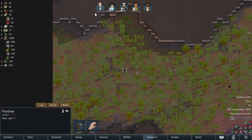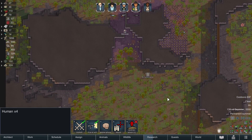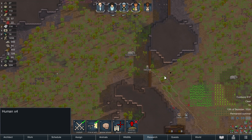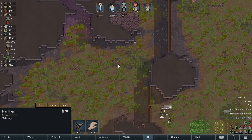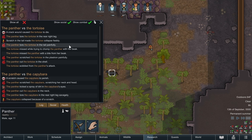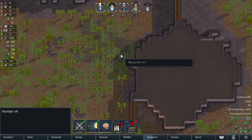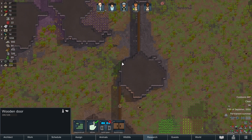Panther hunting Hammer - this isn't good. Let's go ahead and draft everybody. Hammer, fall back as much as you can - luckily you have the elephant by you. Actually, can we just get everyone inside? Let's close this door. The panther should give up eventually. Let's undraft everyone - the panther should give up. So that's cool.